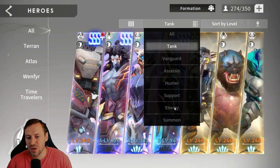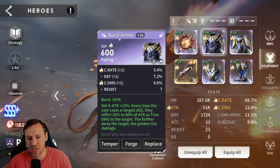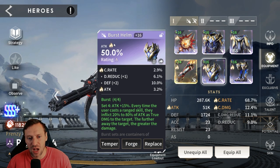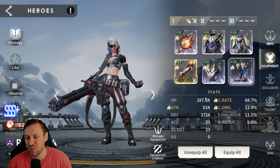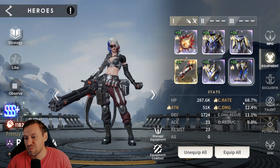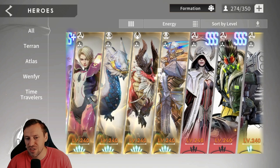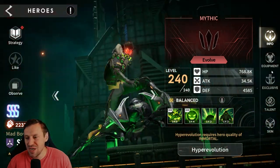Energy heroes next - Raven. She's in sun signet for crit rate and burst for extra damage. Crit rate on the gloves - when you get to around 100% crit rate swap these out for crit damage. Attack on the helm and attack on the boots. 287k HP so she's very squishy, 51k attack which is massive, 68% crit rate and 12% crit damage. Exclusive on the way to being maxed, talents fully maxed. My energy heroes' gear is horrible but we'll get there.